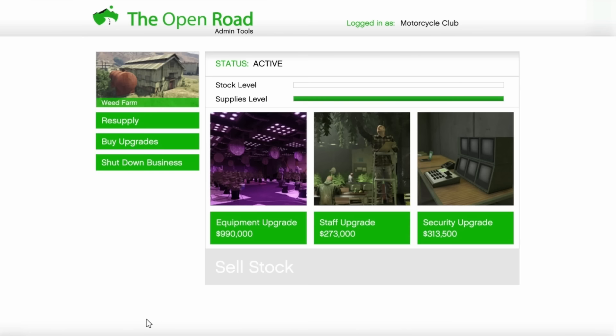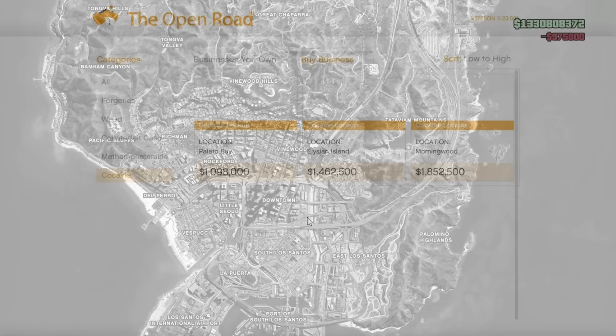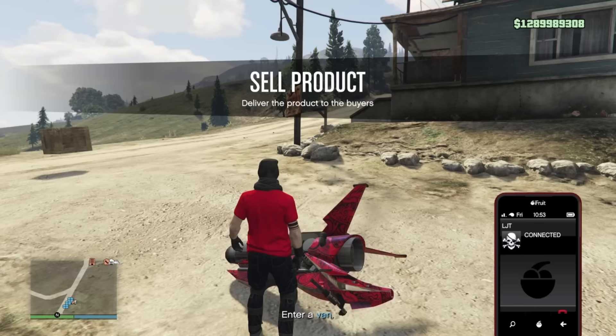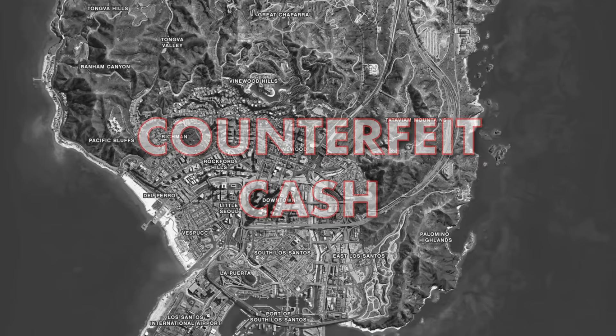The Weed farm will cost just under 1.4 million dollars plus another 1.6 million to fully upgrade it, totaling just over 2.9 million. For Meth, the cheapest option at only 910,000 dollars is the best location — like the Weed farm, it's the most central compared to the others, totaling just under 2.9 million dollars fully upgraded.